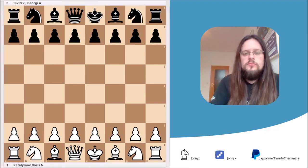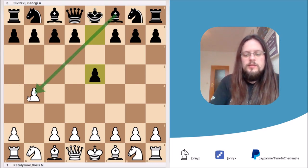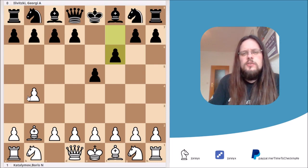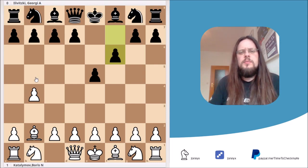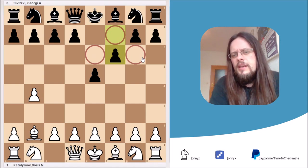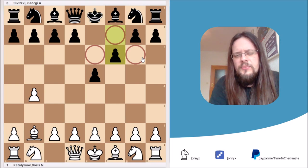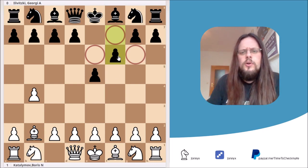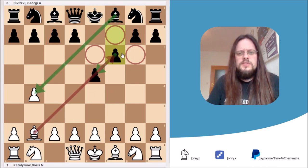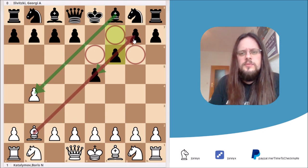The game started with the move b4, and Black responded with e5, attacking the b4 pawn right away. White decided to play bishop to b2, and Black responded with f6. This looks strange for a beginner because the move weakens the light squares around Black's king, and you're normally told not to play f6 too early. But this is the exception — it's actually the third most common move in the position, simply defending the pawn on e5 while still attacking b4, and it makes it harder for the bishop on b2 to gain activity on the diagonal.